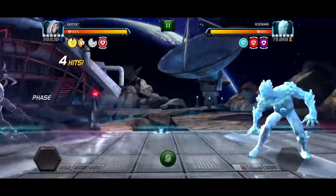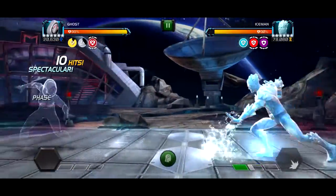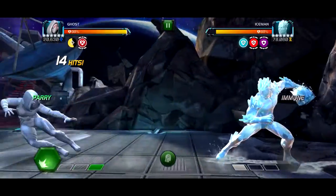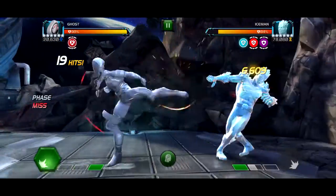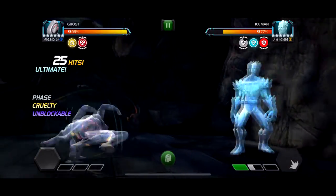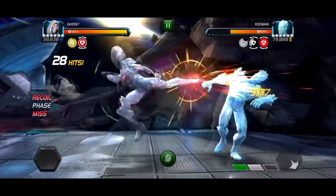First off, we're starting with the first boss, 6.4 — 6.1 or 6.4 definitely have the easiest bosses. This first boss, for example, it's literally just a big Iceman with Matador. Matador, if you don't know, is when they throw a special you get a bar of power. It's very straightforward — if you have an Iceman counter, this is easy. You just need someone who's an Iceman counter.